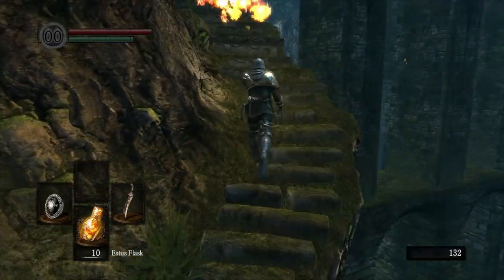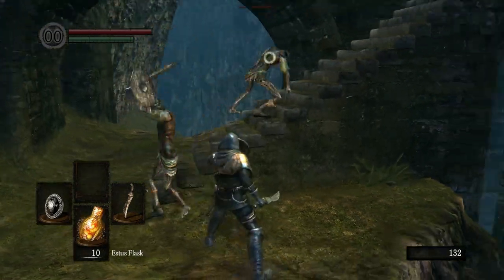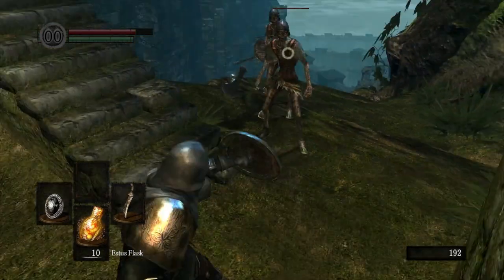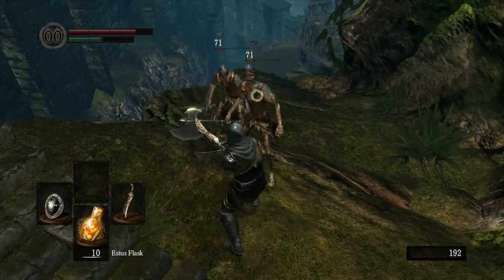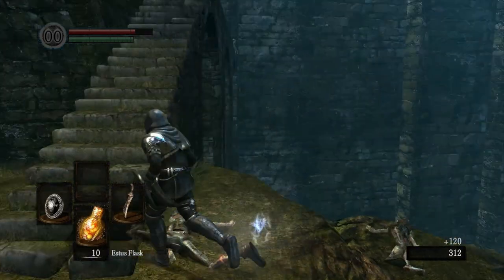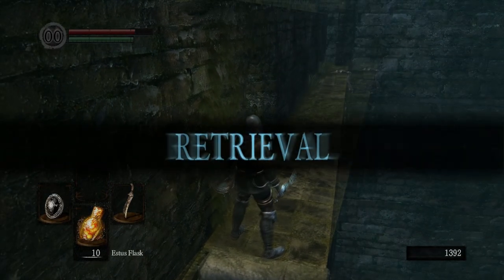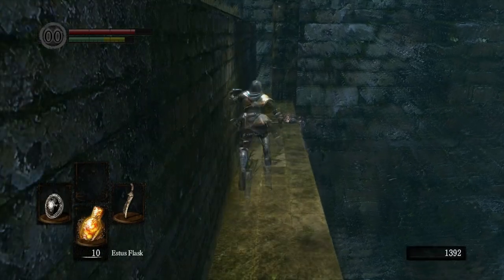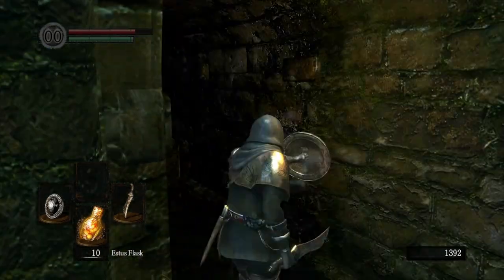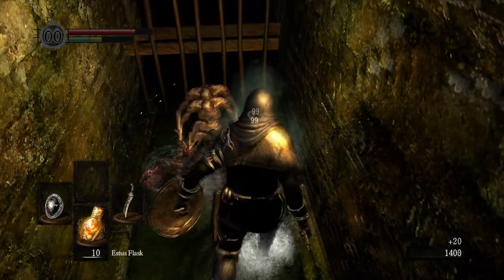Down there on the bridge is a special ring called the Ring of Sacrifice. What that allows you to do is, when you die, lose nothing upon death. So your souls, your humanity, you'll keep it all when you die, but the ring is broken. We picked that up, and to get to that you have to jump across the little chasm there. You can hold the circle button on the PS3 to run and tap it again while running to jump. I believe it's the B button on 360, but I haven't played it on 360.